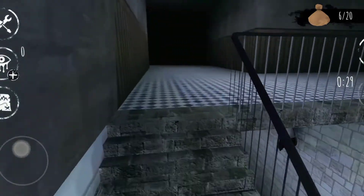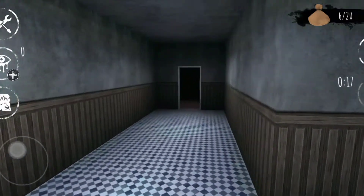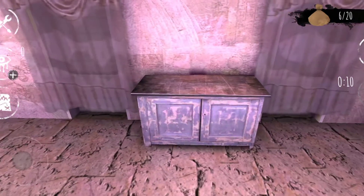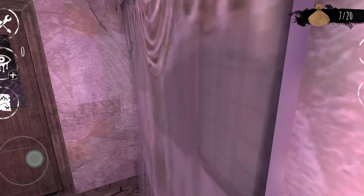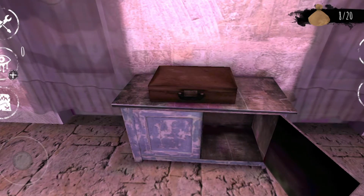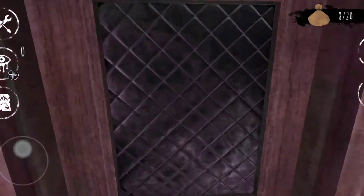Where should I go? It can kill me. What is this — mice? Look at the doors — they're blocked with curtains. I can't open that. There's something here — there are lots of papers, notes around. There's something about a ritual here. I can't understand it, I just want to win.